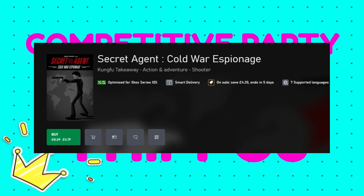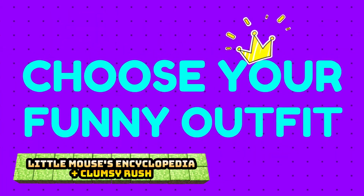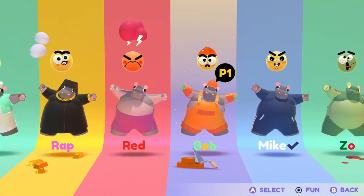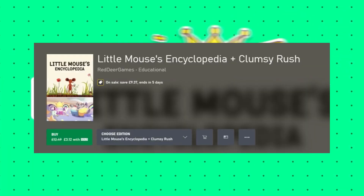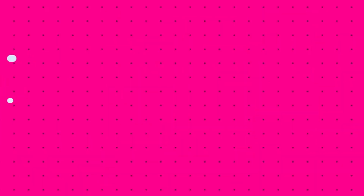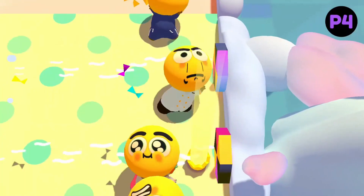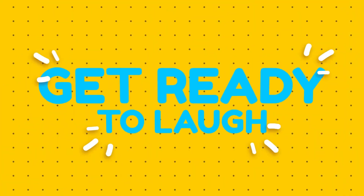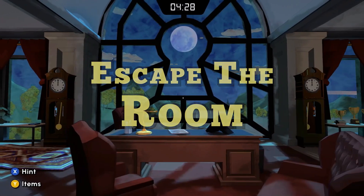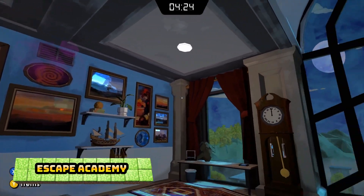Two more to go, with this one being Secret Agent Cold War Espionage, 50% off at £4.19, rated 3.5, and it's an action-adventure game. And our final one is actually a little bundle: Little Mouse Encyclopedia and Clumsy Rush are both bundled together in this brilliantly cheap bundle at only £3.12, 75% off. Little Mouse Encyclopedia will only take you about half an hour to complete for 1,000G, and Clumsy Rush will take you less than two hours. So for around two to two and a half hours you'll be able to pick up 2,000G with this nice little bundle.